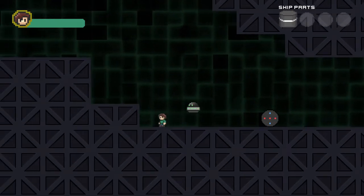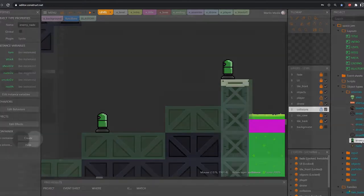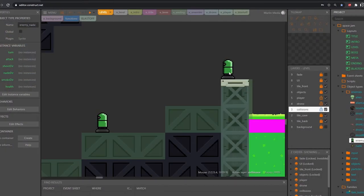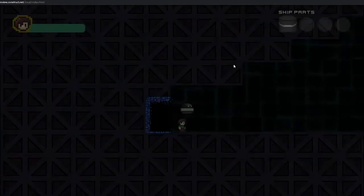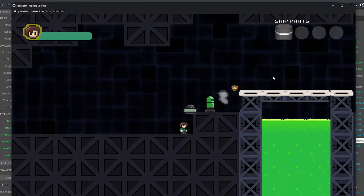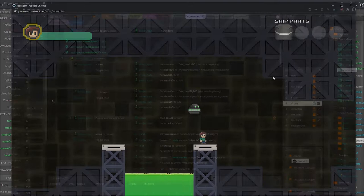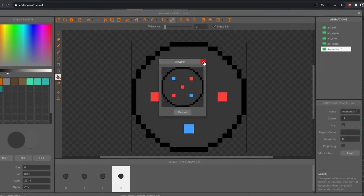Yes, I designed this enemy myself — you can tell by the artwork. I wanted something that kind of represented what you'd see in a tower defense game: something that stands in place and fires automatically, doesn't react to the player other than taking damage. It's on a timer — it shoots a grenade in one direction, turns around, shoots in the other direction, turns back around, and just loops. Both the art and coding went pretty quick on this one.